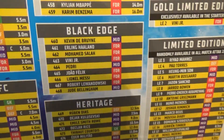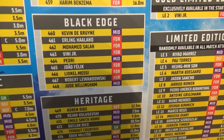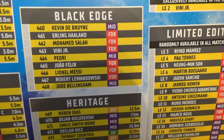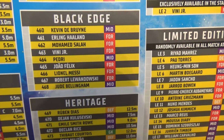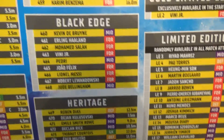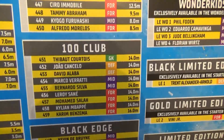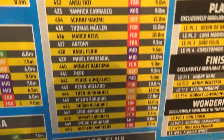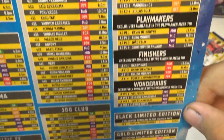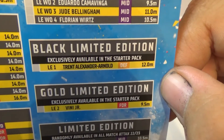I can show half of the limited editions already. The Black Edges — there aren't many. Messi is the only good one there. Lewandowski, Bellingham, Felix, Pedri, Vinicius Jr, Marcelo, Haaland, Kevin De Bruyne. Renewal Clubs. Black limited edition trend.